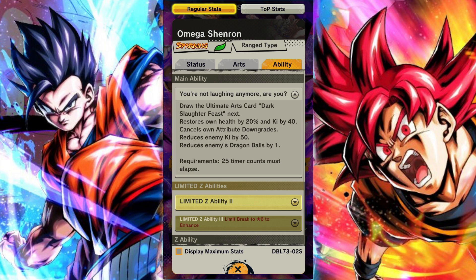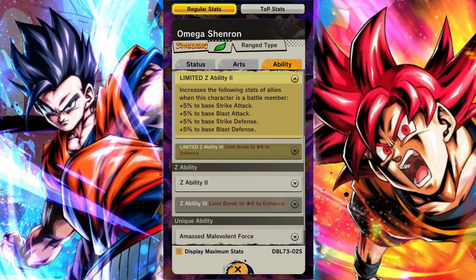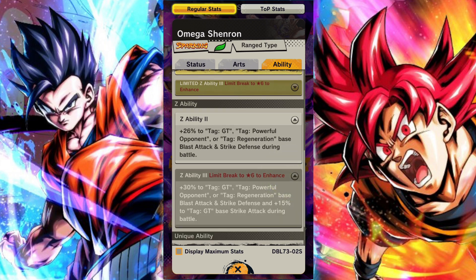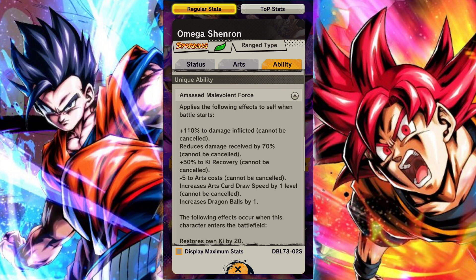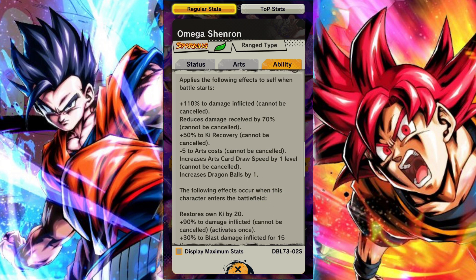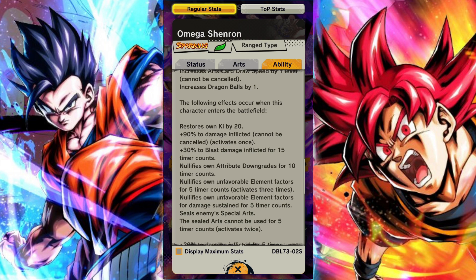What his ultimate arts does - which is nuts - gives plus 20% special move damage inflicted by tag GT, Powerful Opponent, or Regen characters, and plus 20% to ultimate and awaken damage. So even if you miss the attack or whatever, just firing off your ultimate arts boosts the damage of your allies for the rest of combat.